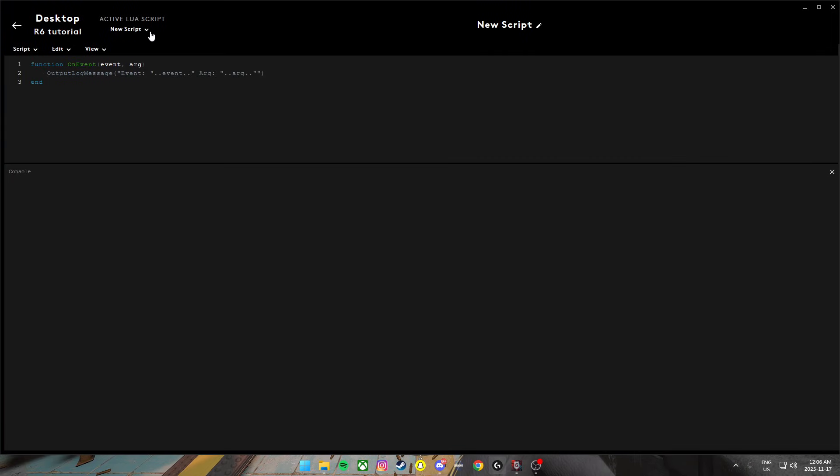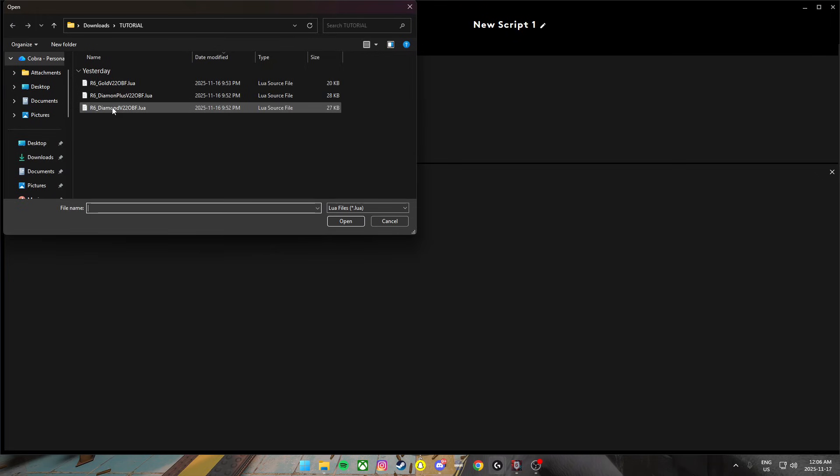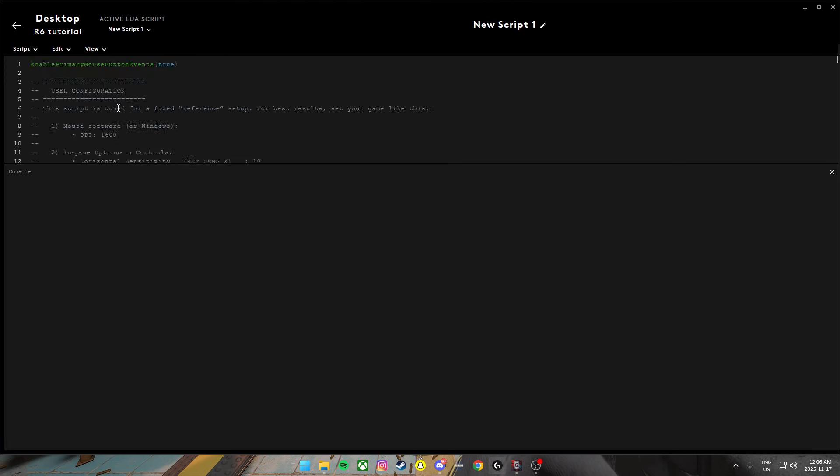Then Create Lua Script, New Script, Create Script. From there we can go Import — your file will probably be in Downloads, but I've got mine here. And if you're not seeing this console, it's this View Console right there, very easy.